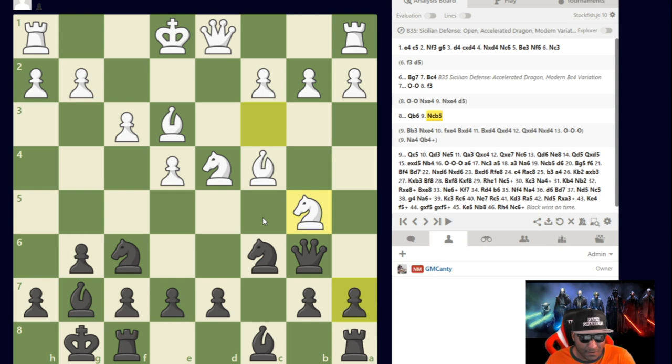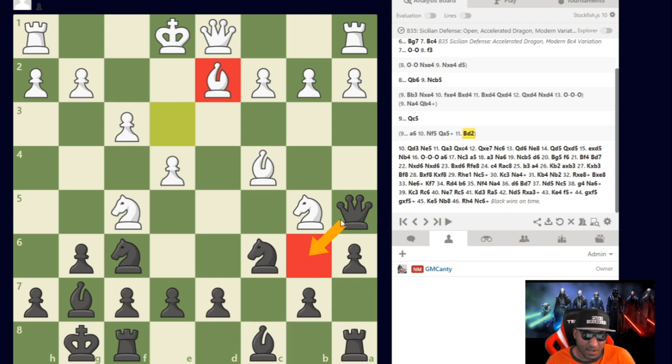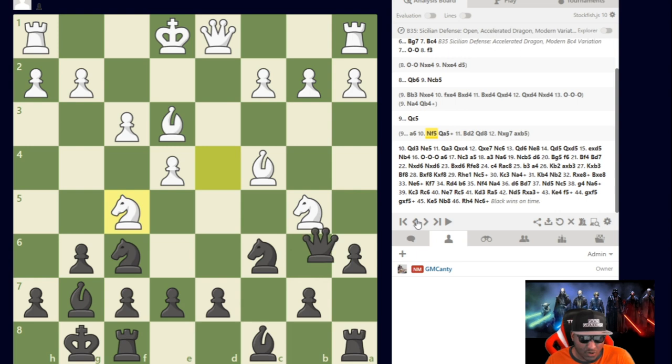The reason I didn't like a6 was Knight f5. After Knight f5, I only calculated Queen a5 check, then Bishop to b4, Bishop to d2, and then Queen back to d8 — now I'm threatening both knights simultaneously. If he takes the bishop, I take and I'm actually threatening both pieces at the same time, so I win material. A6 was the way to play.